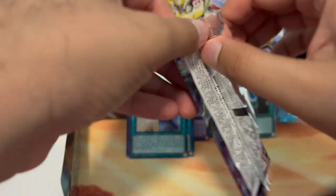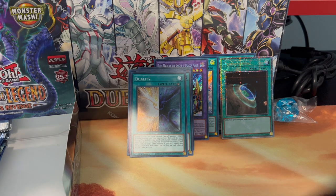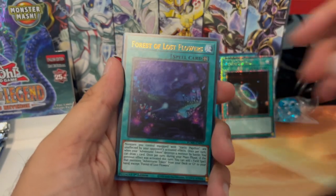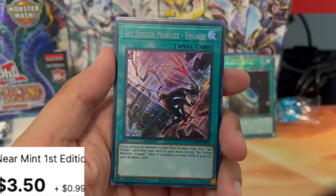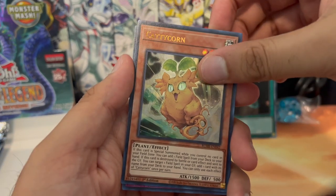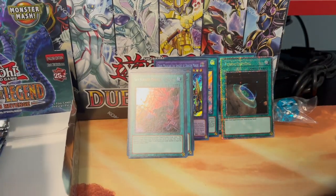We've been getting some awesome pulls. I think last time it was mostly the Amazing Dragon and the Mysterion. Forest of Lost Flowers and Sky Striker Mobilize Engage — I think this one also comes in quarter century super rare. Caddy Corn and a Viper's Grudge.